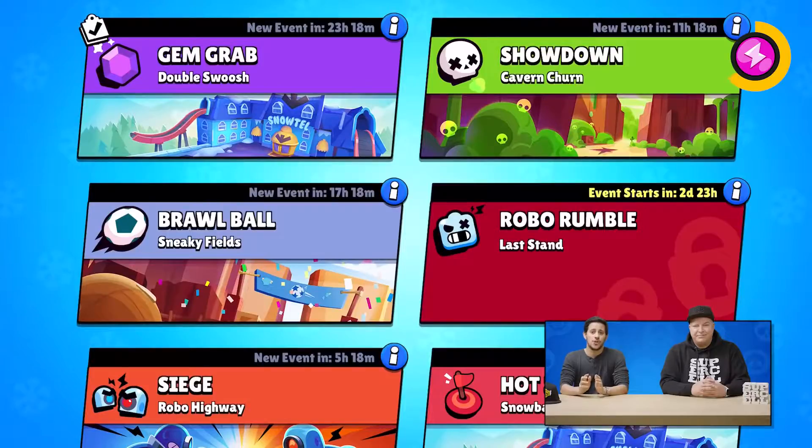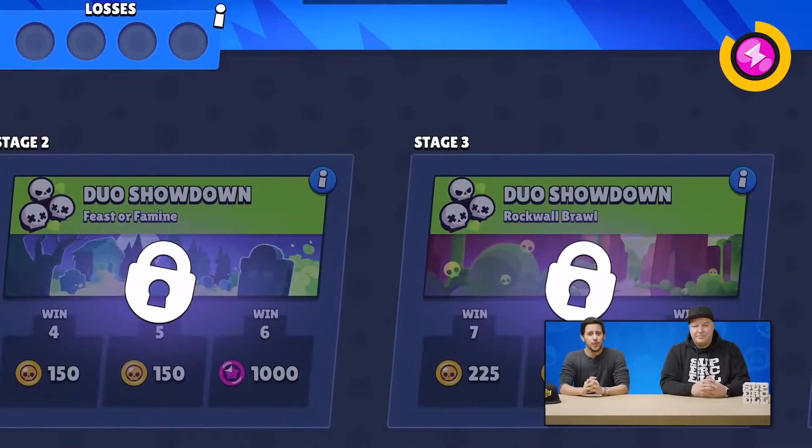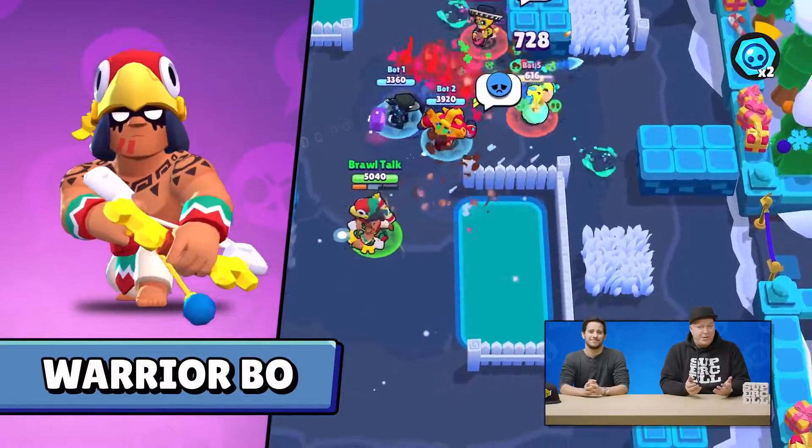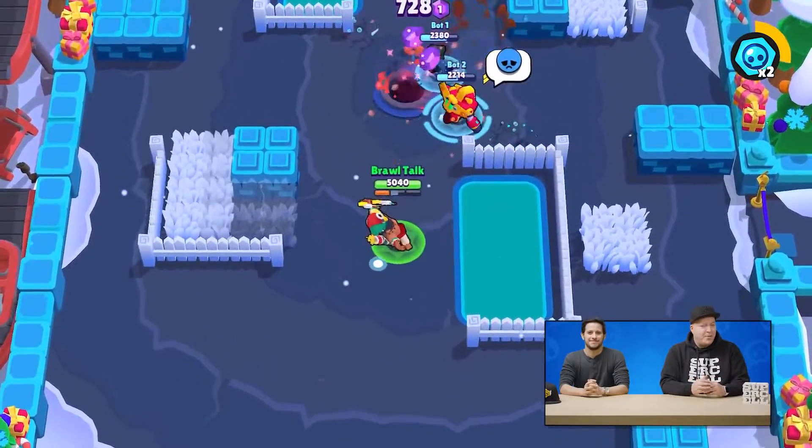Coming in January, for the first time, we've got a Duo Showdown Challenge. And if you win it, you can get Warrior Bow before anyone else in the world. If you're not getting Warrior Bow from the challenge, he's available in the shop one week after.